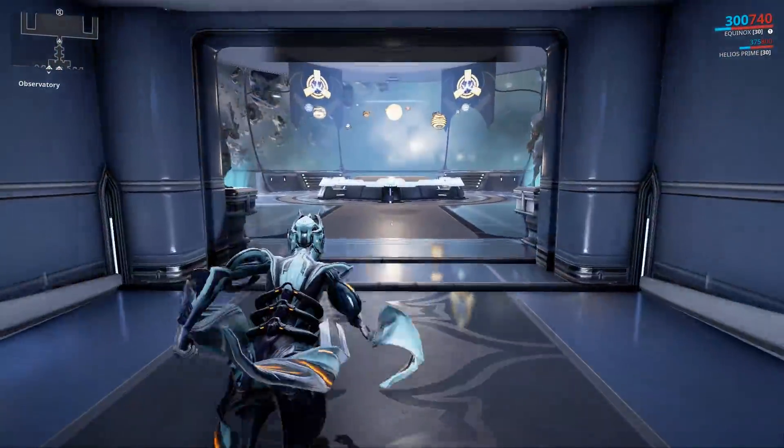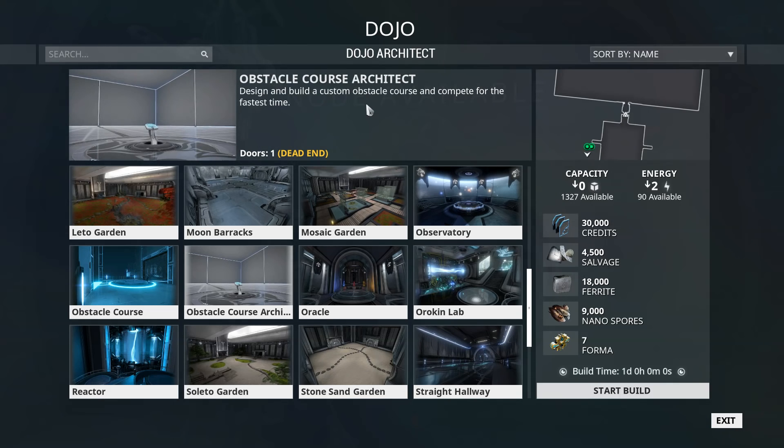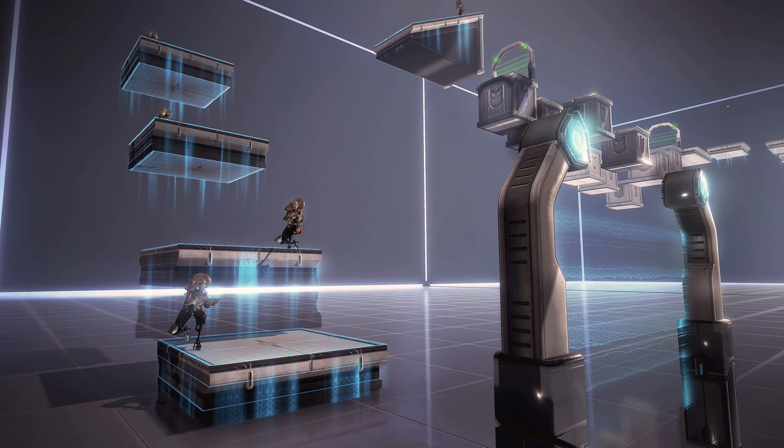There is a new obstacle course - it's a dead-end room and it's huge. When you look at the map it takes up no capacity but does take up a little bit of power. This will allow you to make your own obstacle courses. It's going to take a day to build. The platforms disappear, there are enemies you have to take out to finish the course, and there are checkpoints you have to go through before getting to the end to stop people from taking shortcuts.